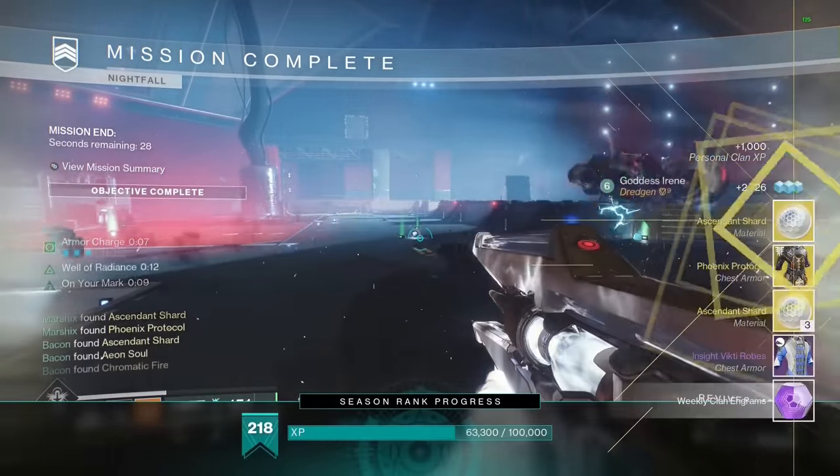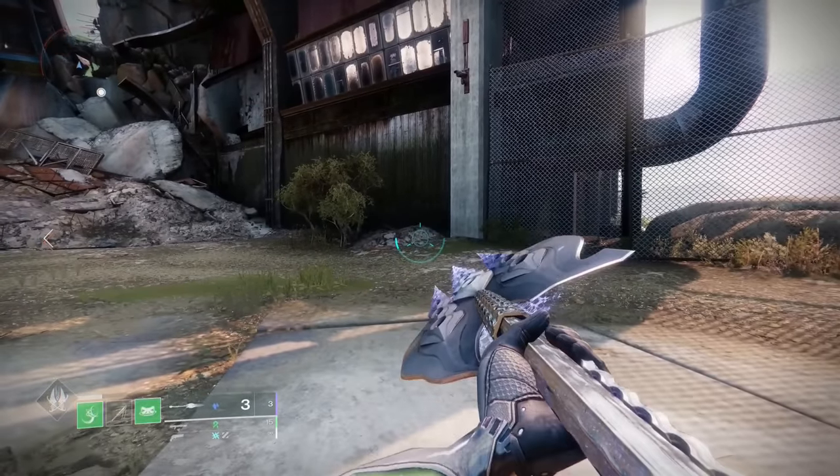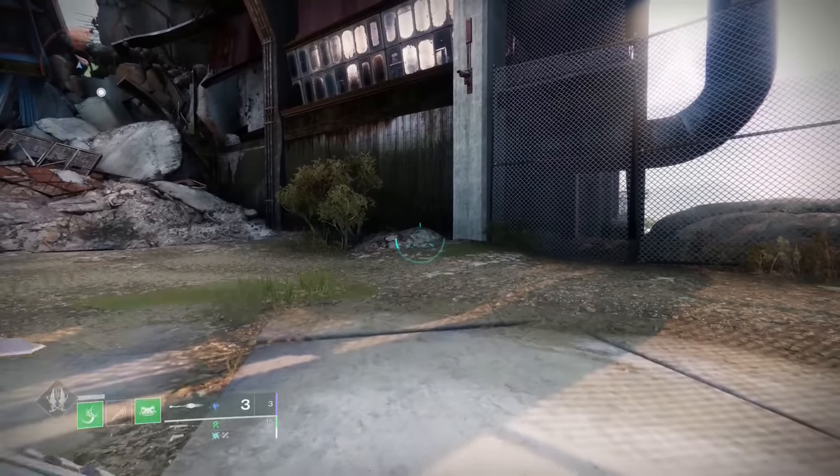You can attack twice as fast with glaives. All you have to do is hold down the block button and spam your melee. This will make it attack significantly faster, even when you have no charge.